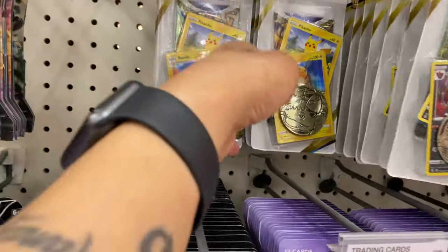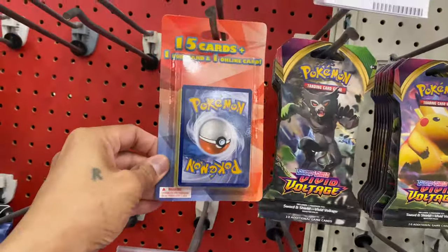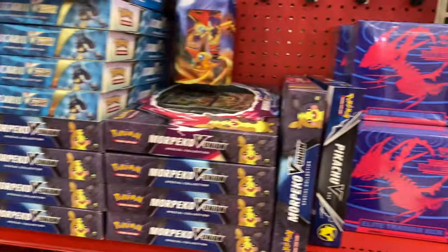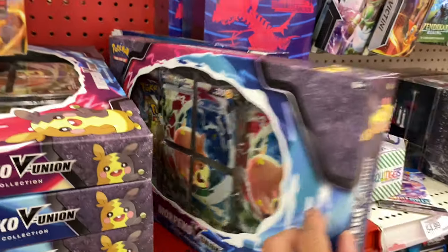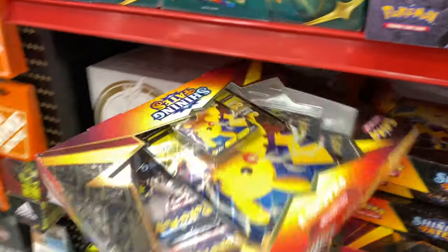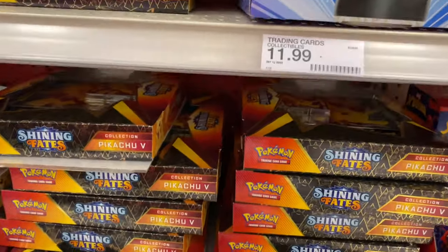And the Pokemon — this is what they got. They do got some Lucid Packs: Voltage, Mist 3, Chilling Marine, Darkness Ablaze. And I just looked to the side — it is stacked. Got the Pikachu B, the Morpeko B-Union, Greninja B-Union, Lucario B-Star. Here's some Pikachu Shining Fates, and here's the Brilliant Stars ETB. They're really stacked with the Shining Fates Pikachu.